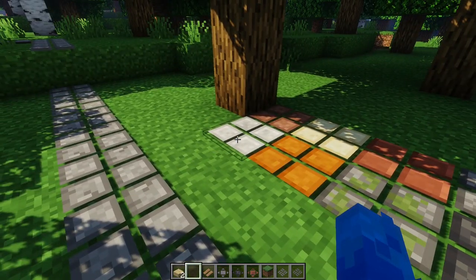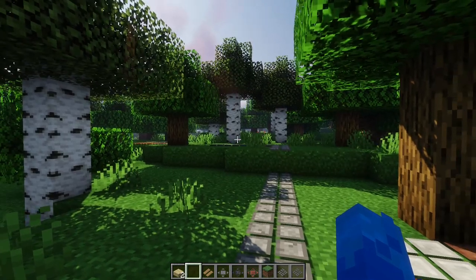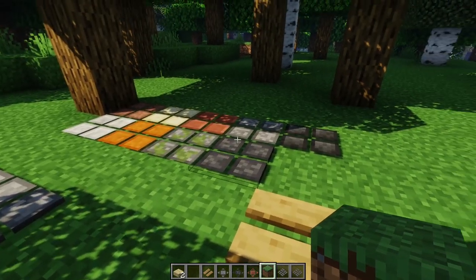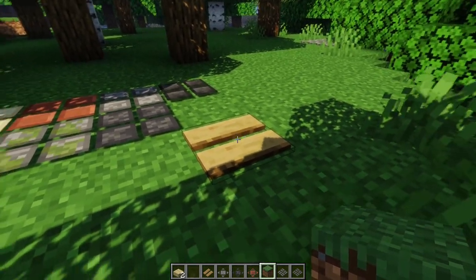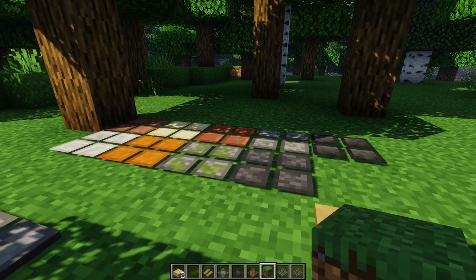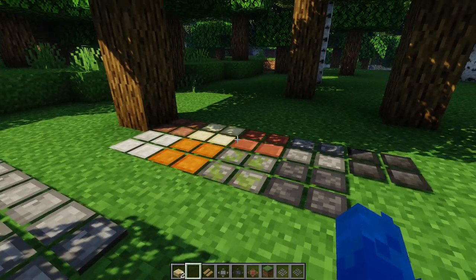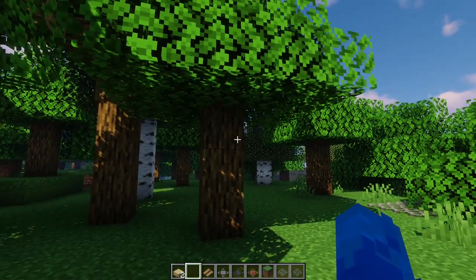You may be wondering why the square paving is not a 3D model like the wooden path. I'll make a vote in the second update to decide whether to keep it flat or give it the wooden path treatment. The reason I made them flat is to keep the mod less heavy on your computer — it's a very lightweight mod, even for weak computers. That's the reason.